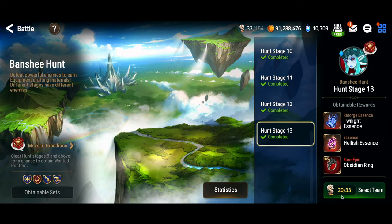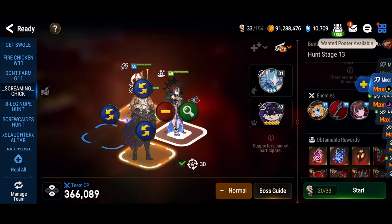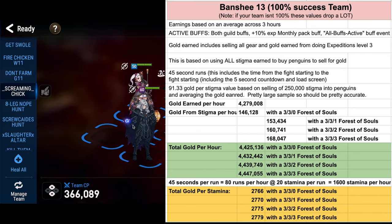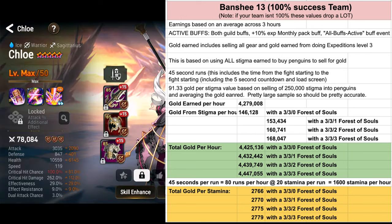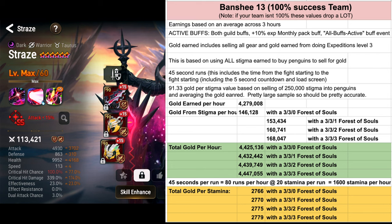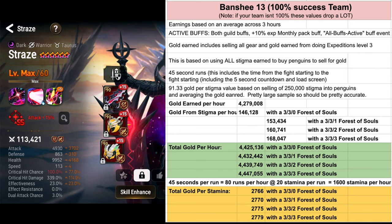At 80 runs per hour you're going to clear about 4.4 million gold every hour, plus or minus a little depending on RNG. Hunts cost 20 stamina per run, so an hour of hunts costs 1600 stamina. That works out to just under 2800 gold per stamina. So 4.4 million gold per hour and 2800 gold per stamina is what we get from hunts.